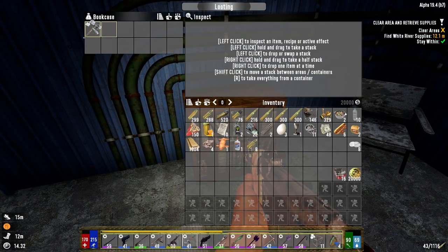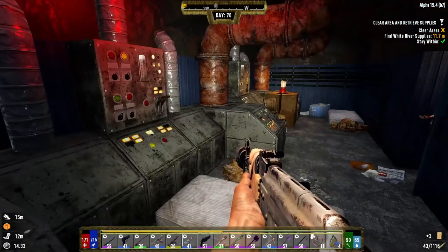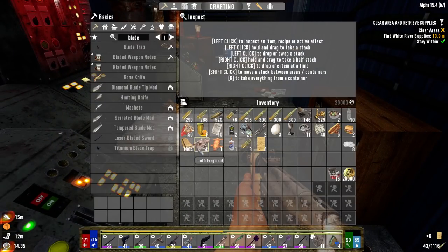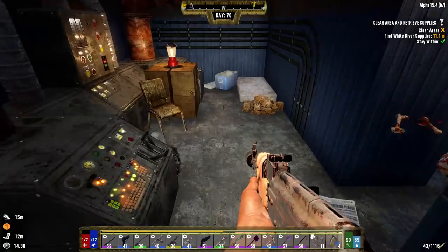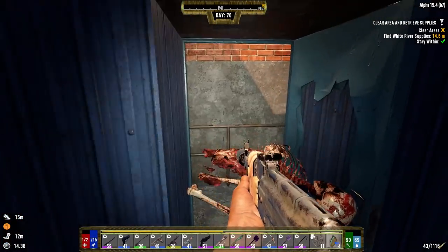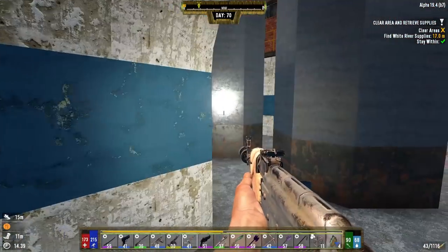There's a bookshelf - the only one in the whole area, probably. I need a truckload of notes because I have to have 600 of them in order to be able to make the next master level book. I don't know which one I'm going to make yet, but I do know that I'm not anywhere close to being able to make it unfortunately.